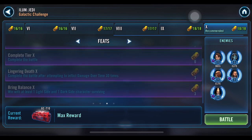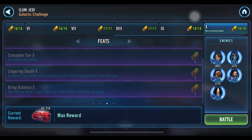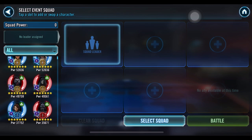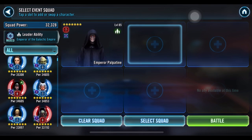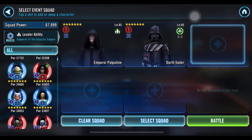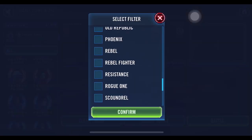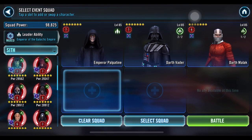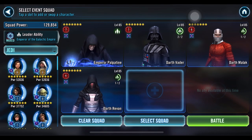I guess this follow-up team is going to be a failure as well. When I did that squad, it only gave me the droids objective and complete the battle — I didn't get damage over times, and I didn't get at least one light side, one dark side. So to try to get damage over times, I did basically the most stereotypical team you could think of, which is put Vader in there. I'm pretty sure I had Malak in there for a tank. And then for my light side character, just to try to keep everybody healthy, I put Hermit Yoda.